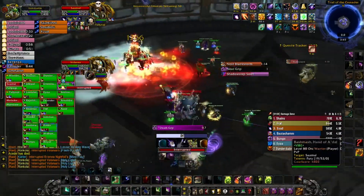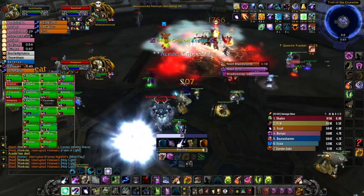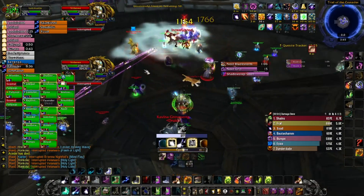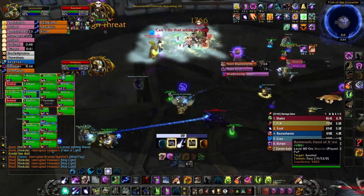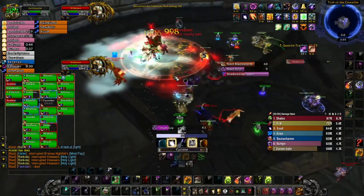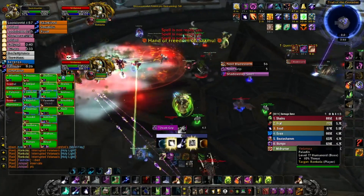You will want to focus down the healers first, as you will have the most members of your raid alive then. Always kill whichever DPS classes your raid finds the most dangerous, then the healers, or any healers which you cannot control. Then move on to the most dangerous remaining enemy.